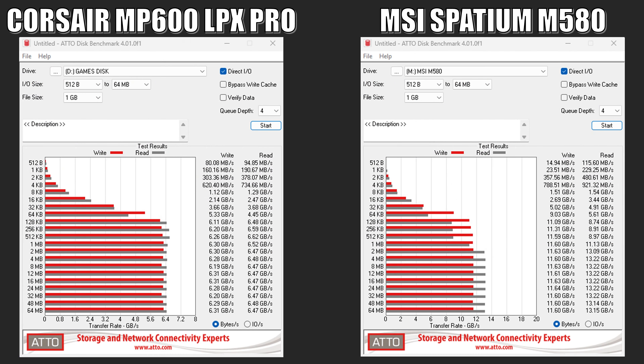Up next, we have the ATTO disk benchmark, and we can see a similar story when dealing with larger file sizes. The MSI M580 leaves the Corsair MP600 Pro in the dust. In write performance, it's about 85% faster, and when it comes to reads, we're looking at a margin of 104%. So when it comes to a scenario where you're dealing with large files for content creation projects or video editing and need to move these large files as fast as possible to increase workflow, the M580 will be quite beneficial. I can see this Gen 5 drive appealing to someone who's looking at maximizing their workflow, especially if they're making money from it and their livelihood depends on it.